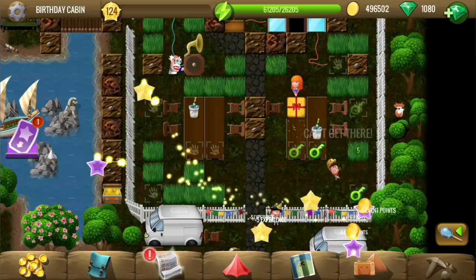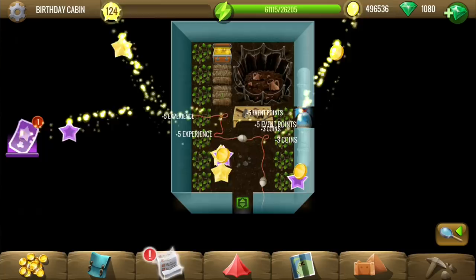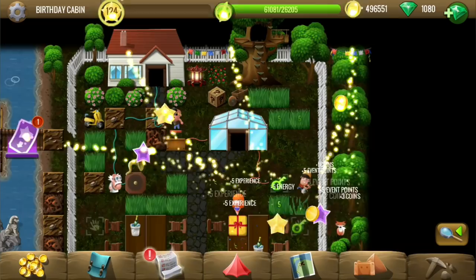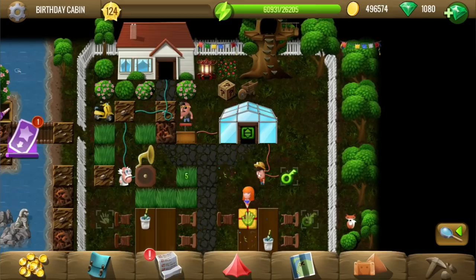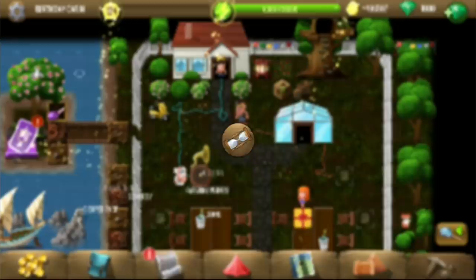We need to find something to place here. Let's go inside those hats. We can enter the street house — that looks like nothing interesting here. There is a gramophone here, so maybe the vinyl from there can be placed over here.